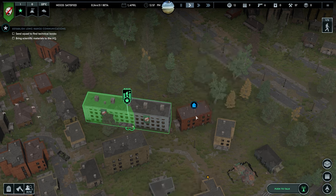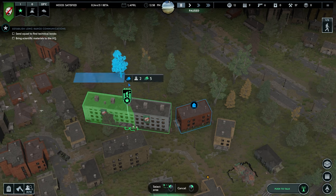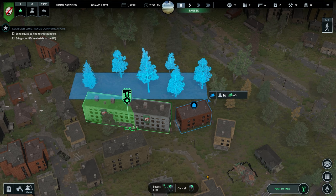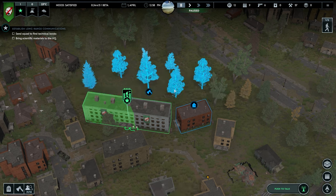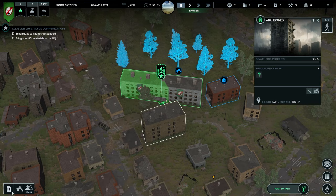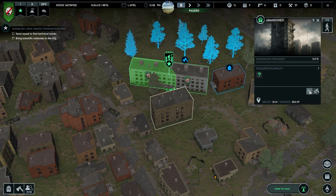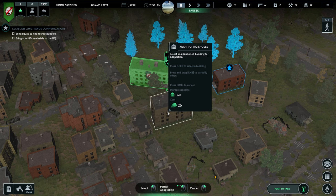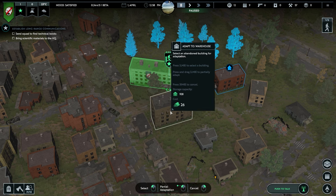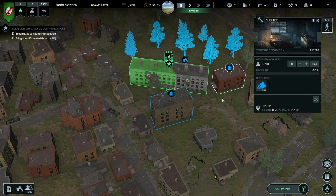We're going to make this building our living quarters - shelter - and we'll fit 31 people there, costing only 42 logs. We also want to gather wood, and conveniently there are some trees here, so we'll tell those guys to go cut down those trees and bring them in. We also need a warehouse to store everything. We'll adapt this building to a warehouse giving us 928 storage capacity, costing only 26 logs.